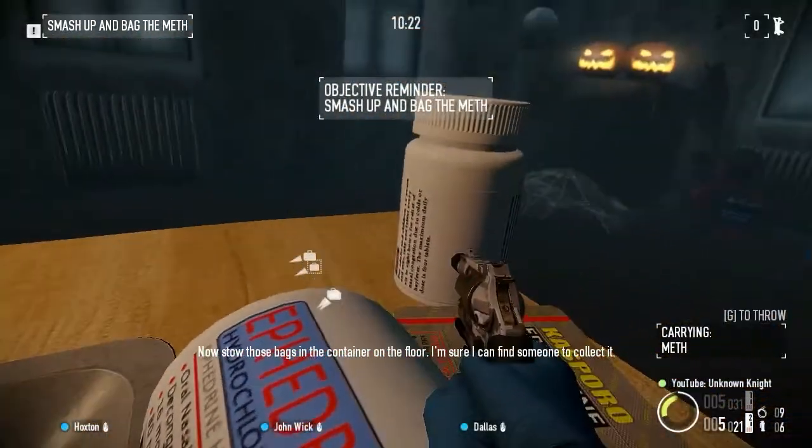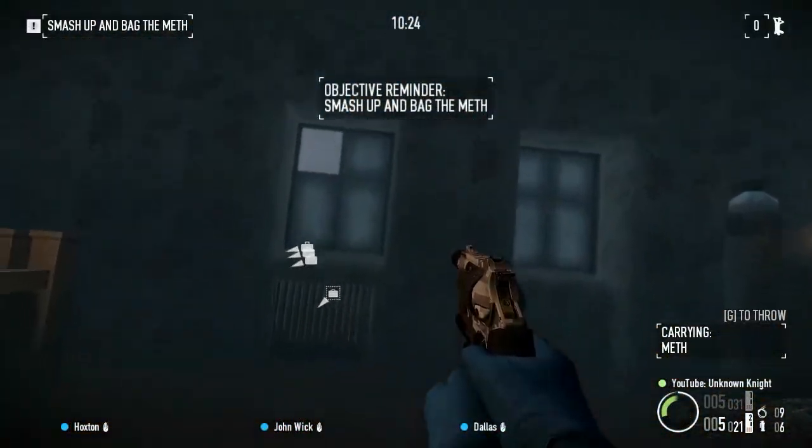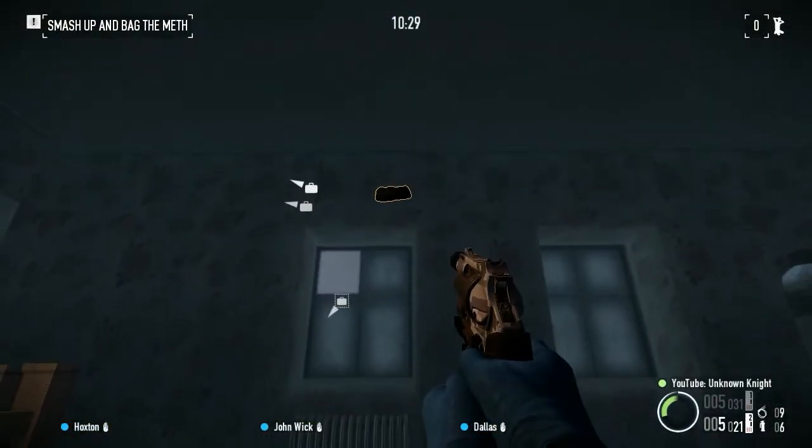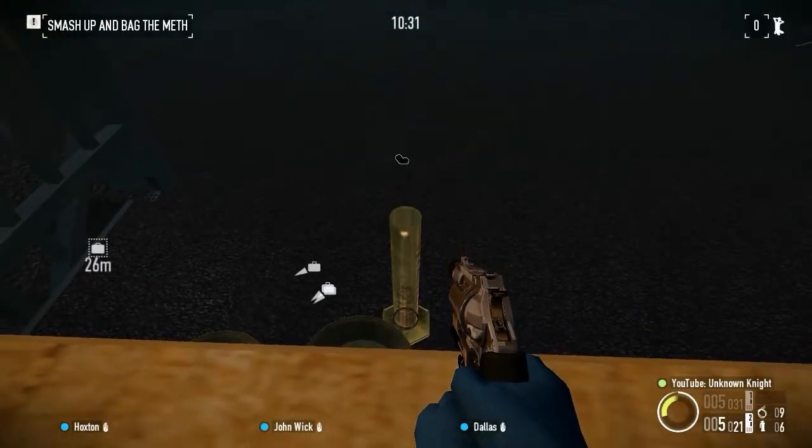So again: on the pill bottle, aim at the top of the frame of the upper right pane, between the first quarter piece and second quarter piece — sprint, jump, and throw.